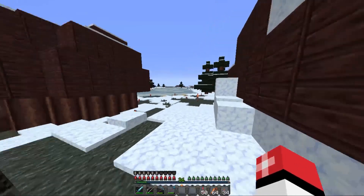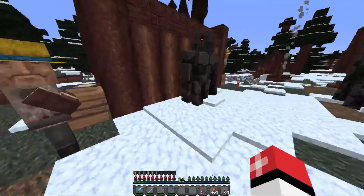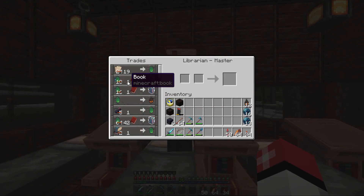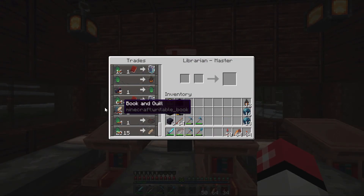When I last left them, there were two villagers — a librarian. Luckily it was this guy, who sells us the mending for one. We definitely like this guy; he's got a lot of really good trades.